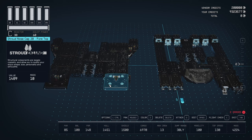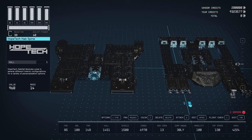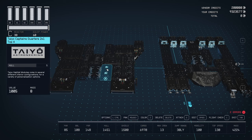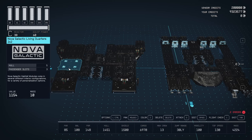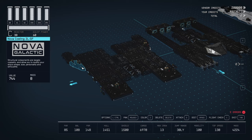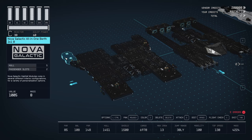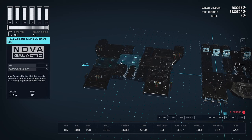Above that: two Stroud nose cap 2B's, eight Stroud mid bracers (four on each side), two HopeTech hab spines, Tayo captain's quarters. On this side we have the Nova Galactic living quarters 2x2 with two windows, Nova Galactic mess hall 3x2, a Nova cowling, Nova Galactic all-in-one berth 2x1 B, Stroud all-in-one berth 2x1 B, the Deimos battle stations, and Nova Galactic battle stations.